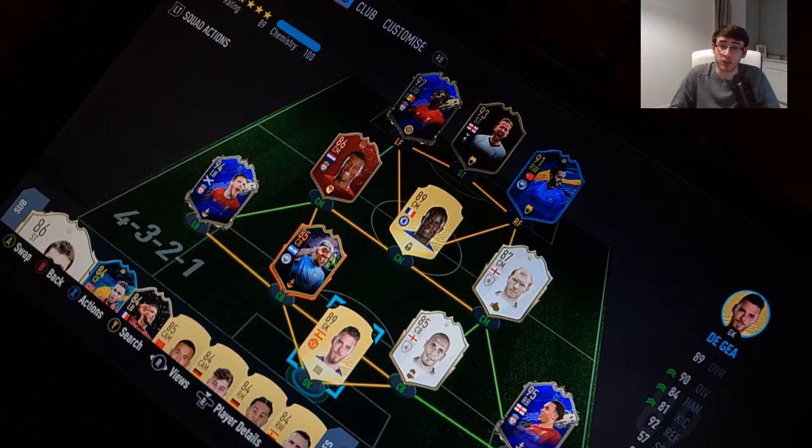If you can somehow get the coins together, get Prime Icon Moments Marcel Desai — I think he's about 2 million coins. I'd say that would be an awesome long-term buy. Prime Icon Moments Hernan Crespo would be great as well. But realistically with 600,000 coins right now, I'm thinking someone like a Balak to replace Scholes.